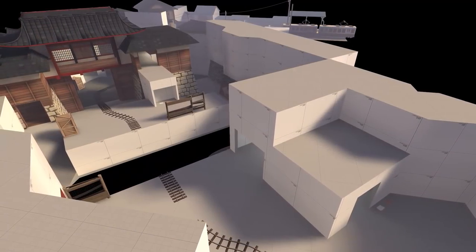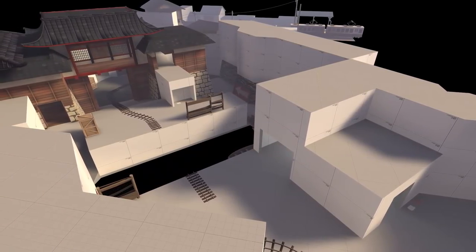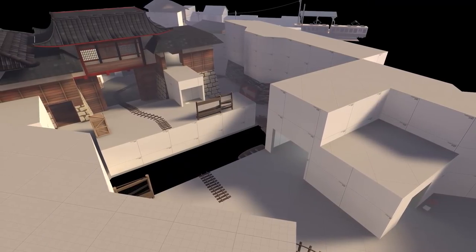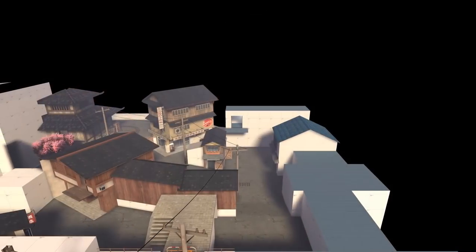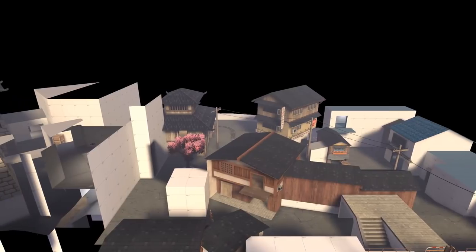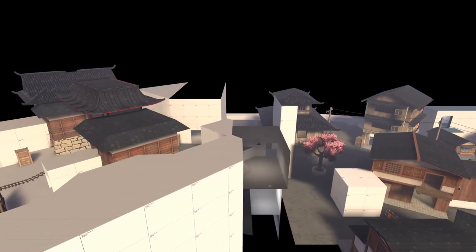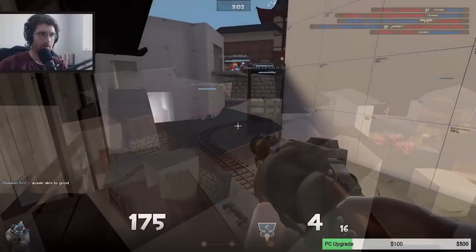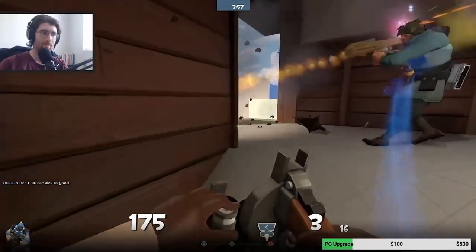So as you can see, not every point goes as smoothly as the first one did. We only went through two or three iterations before we were happy with the way point A played — a pretty stark contrast from the 10 or so versions of B we made. Of course, neither of these points is finished, and as we go on to make more of the map we might have to come back and make adjustments, but for now they're good enough to move on to our next milestone: the third point. In my opinion, the third point of most payload maps is always kind of underwhelming, so let's change that with our map.